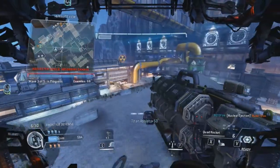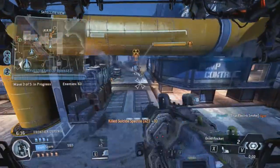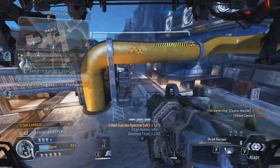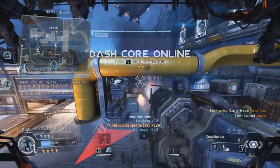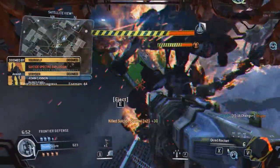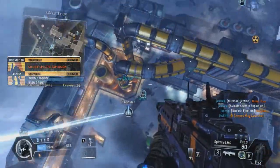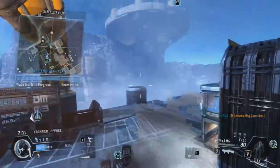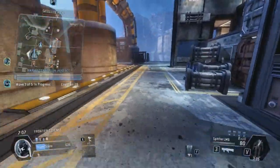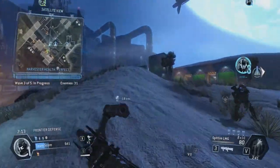A pilot is attacking your target. Warning — multiple enemies attacking. A friendly Titan is attacking your target. We've got a whole lot of suicide specters closing ground fast, take them down. Your turret's ready to go, just set it up somewhere. Nuke Titan approaching the Harvester — take it out before it detonates.